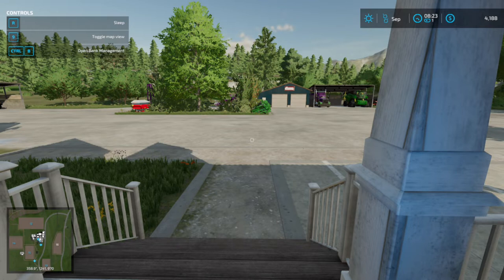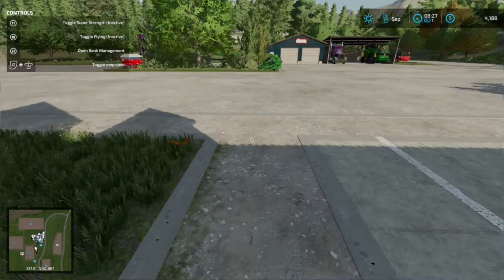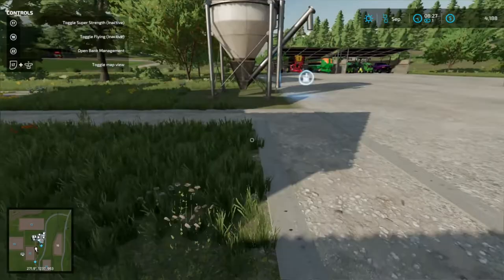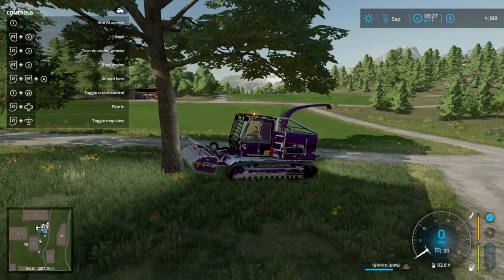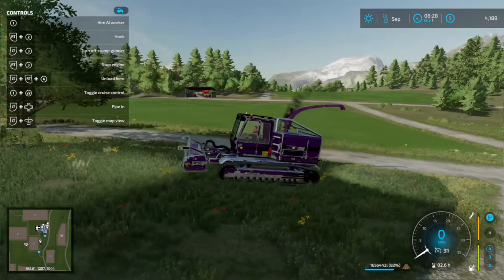Welcome back, friends! Armfield Gaming here with Goldcrest Valley 22 part 2. For today we're going to cut some trees down, turn them into chips, then sell them for more equipment. We'll get into the Trek 600 — this machine cuts the trees down and turns them into chips.